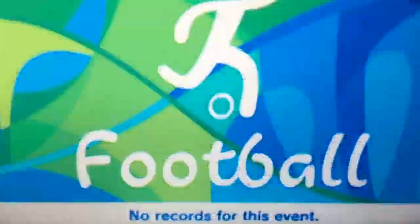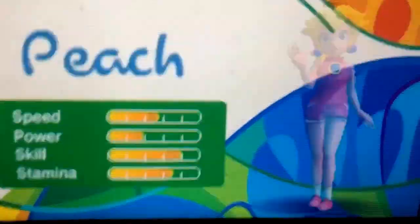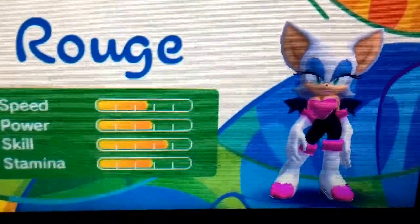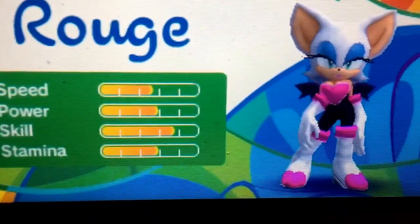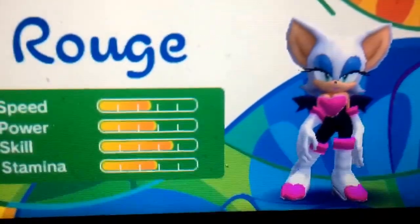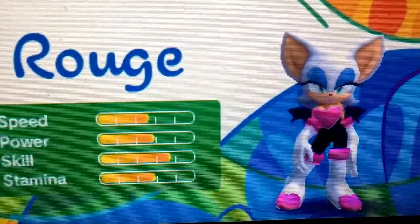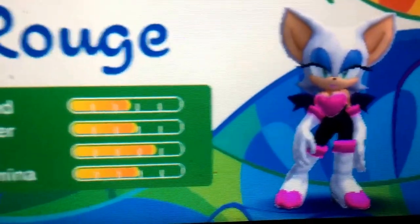I'll do that for every unlockable character I show. So the next one takes us to Golf. In here we have a secret character — Rouge the Bat. On the last day, Day 7 of the Mario Story, beat her in Dream Golf. You can then play as Rouge in Golf or Dream Golf.